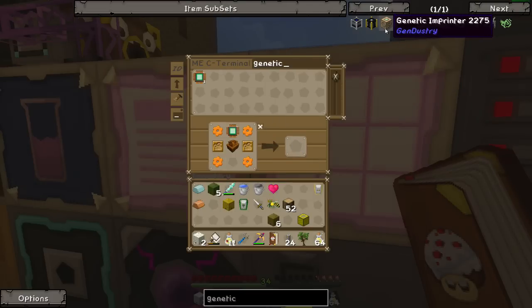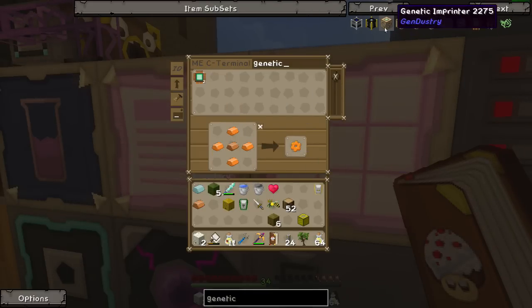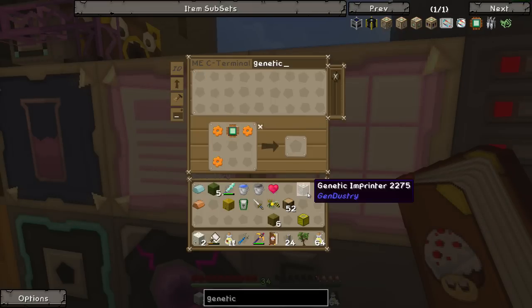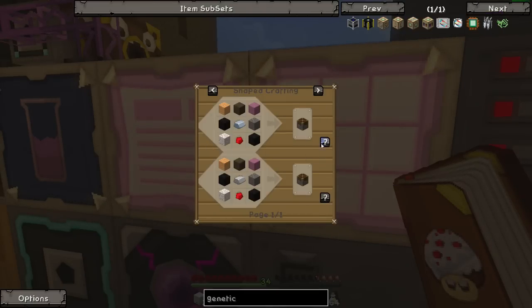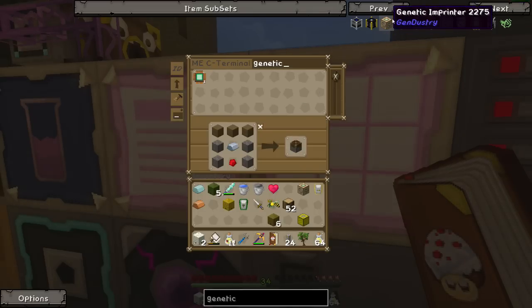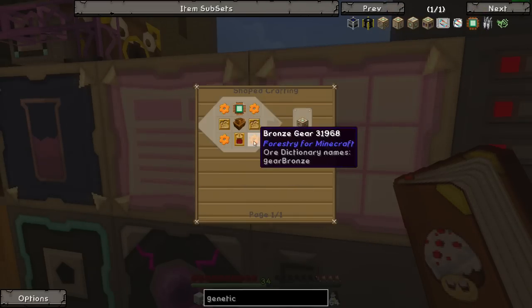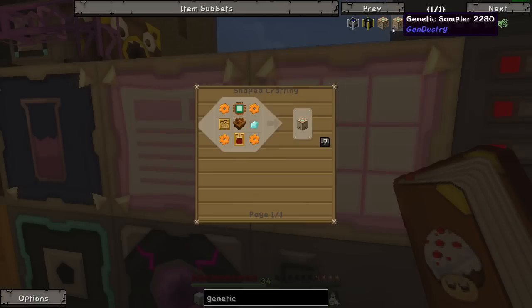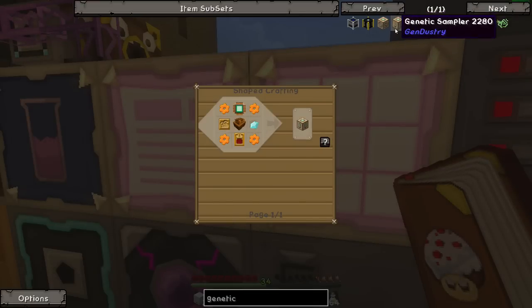We'll throw you in there. And what are we missing? We need more gears now. Boom - nice. Genetic imprinter done. And the genetic sampler is pretty much more of the same - two pistons, some more circuits, another gear required. Grab another one of those - I made two of those.